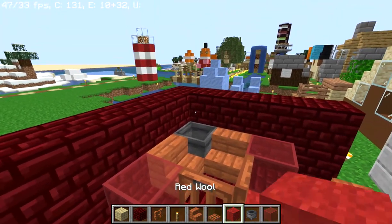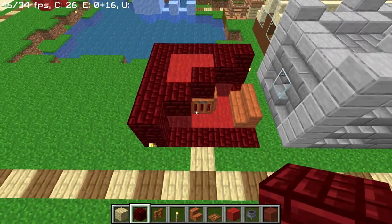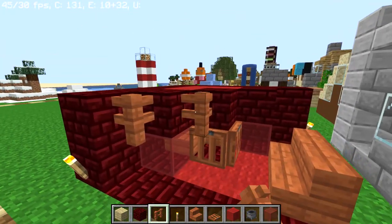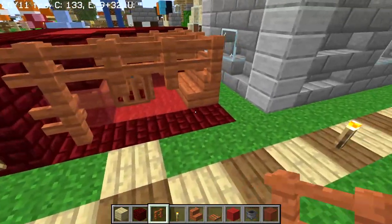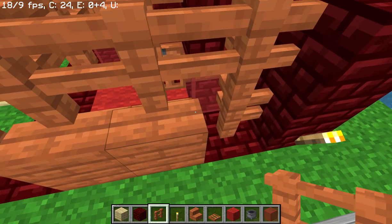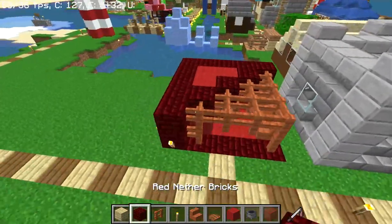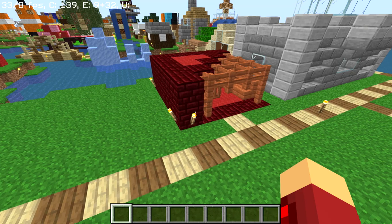Then you want two acacia stairs on these two red blocks right here and here, then three red wool in an L-shape, and then another brick filling those three diagonals. After that you want fences covering that top section — two fences there and a fence right there. You actually want this stair to be a corner stair so the fence will connect.